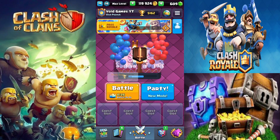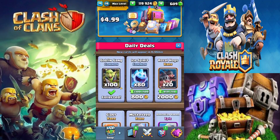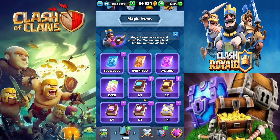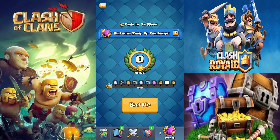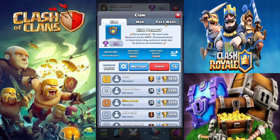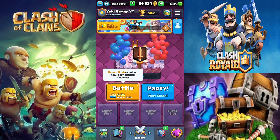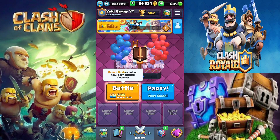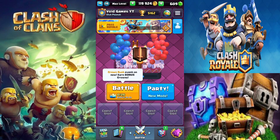To summarize, the best ways to get gold are: win battles, participate in clan wars, complete challenges and tournaments, check the shop daily for free gold, and get the Pass Royale. Also don't forget that leveling up gives you a level-up chest with gold as well. Make sure to drop a like if I missed anything, and I'll catch you guys in the next one!